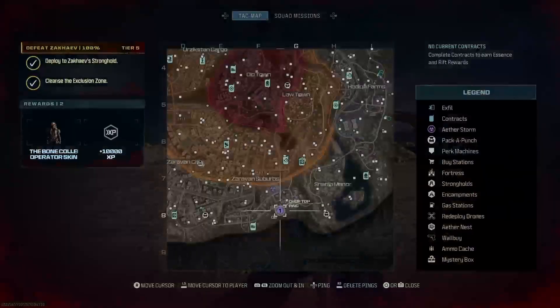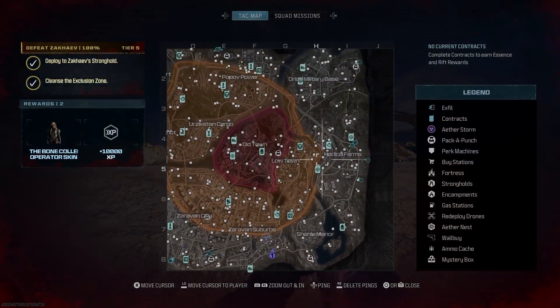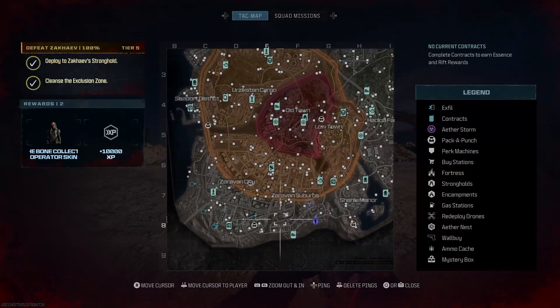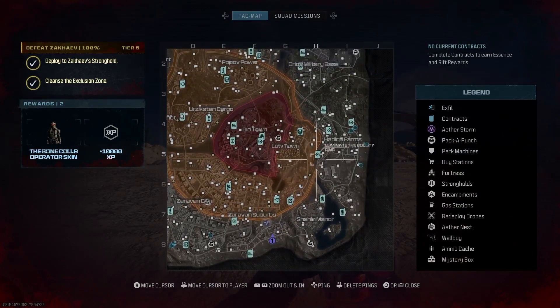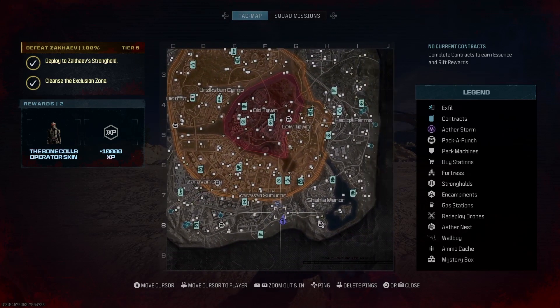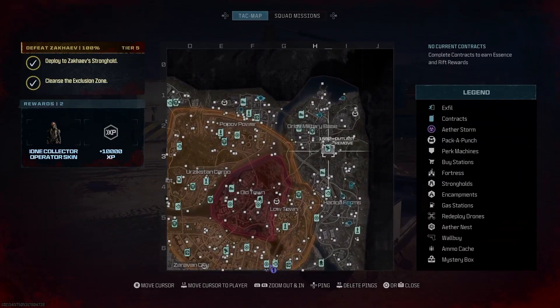Now we're in the game, I need to find an outlast contract, which there isn't one I can see that's outside in the tier one zone. I might as well wait for it to spawn. There we go, one all the way to the top right of the map.